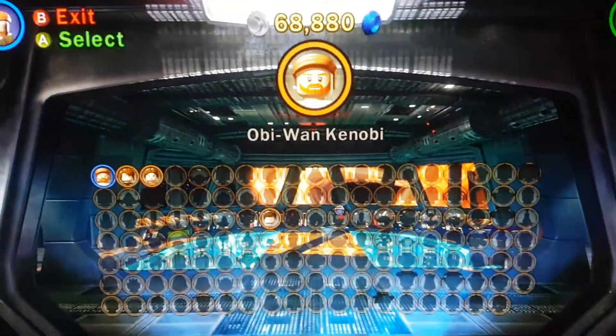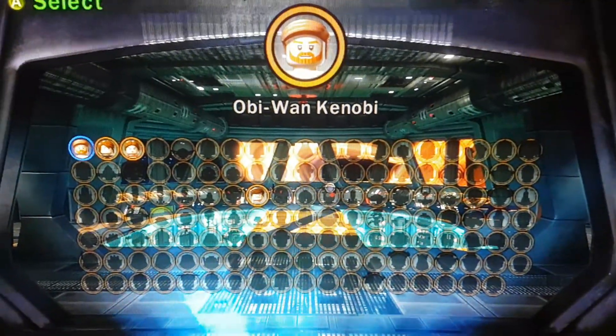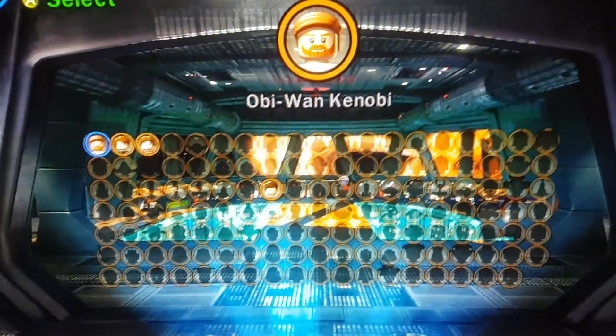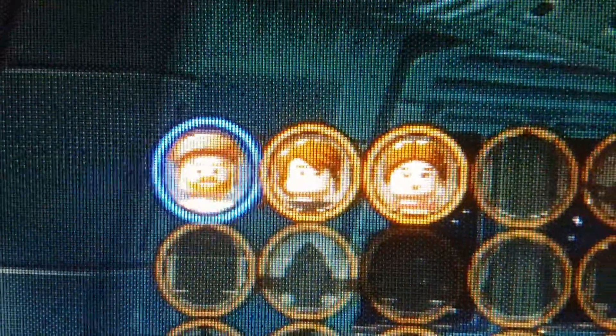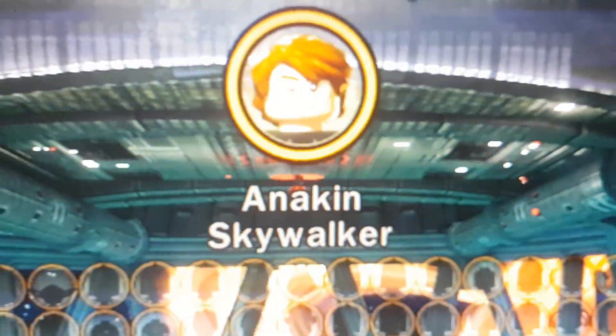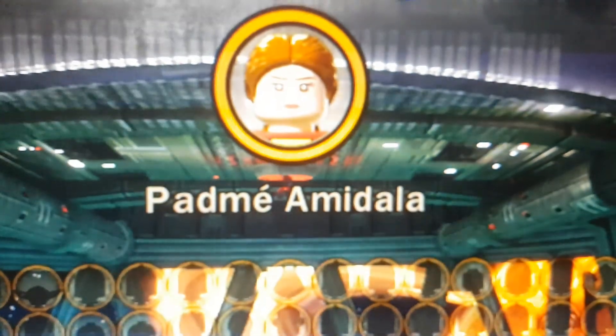I've only been playing for like 19, maybe 20 minutes, and I've only done the prologue mission. So I only have the prologue characters — those are the characters you get for doing the prologue. You get Obi-Wan Kenobi, Anakin Skywalker, and Padme Amidala.